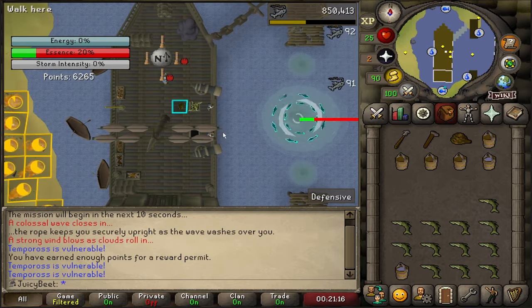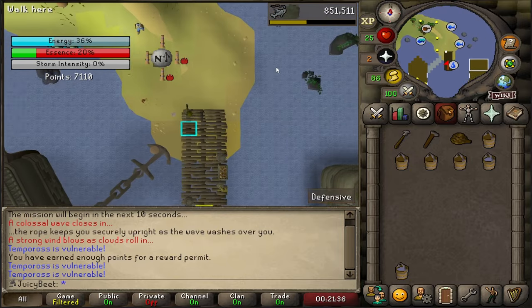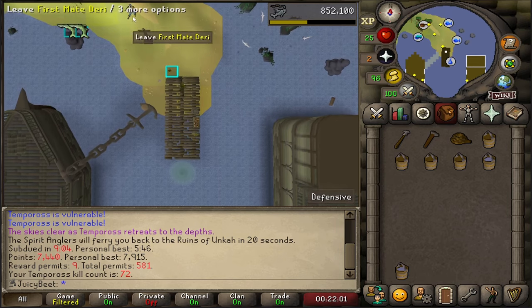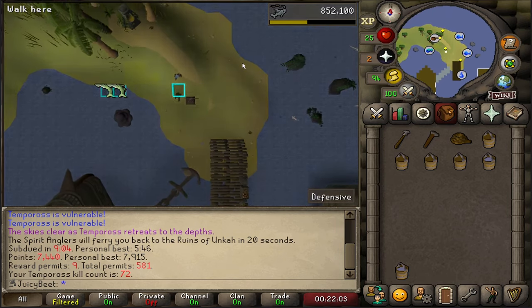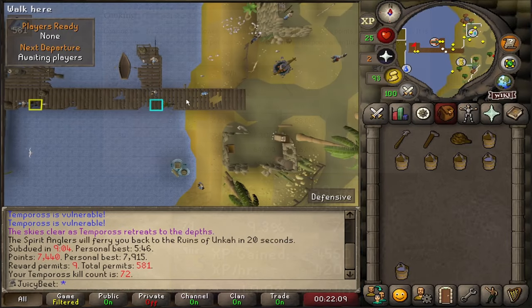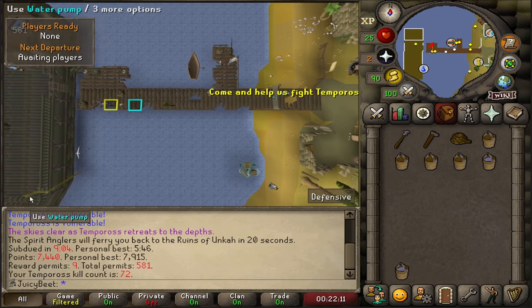Doing this method, you'll usually be hitting 9 permits per run in around 9 minutes. If you drop all the buckets you can get a chance at the 10th. That's a cruisy 55 to 60 permits per hour, with XP rates as per the wiki rates. My example shown was slightly higher because I was wearing the angler outfit. You can refill your buckets at the pump on the boat between games.